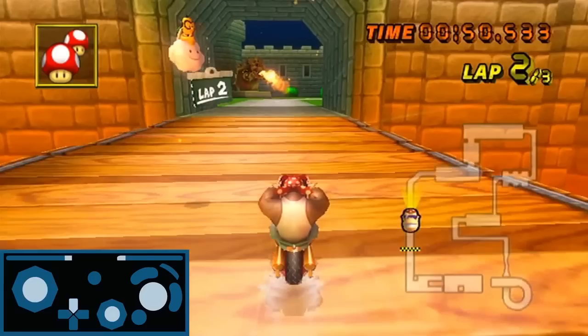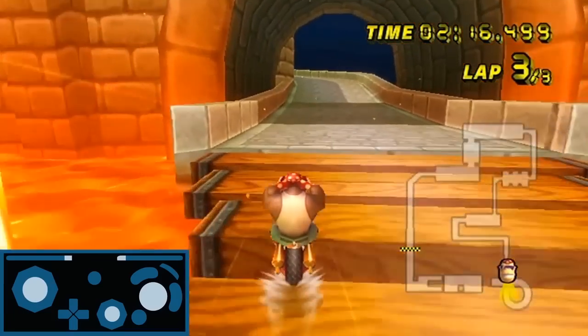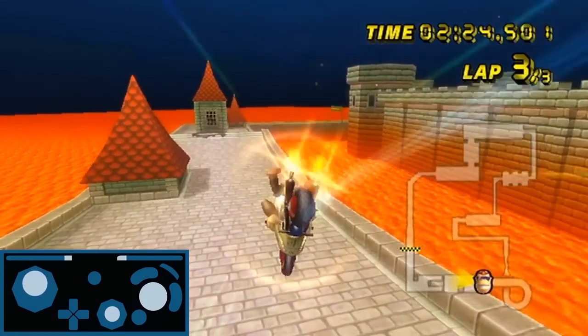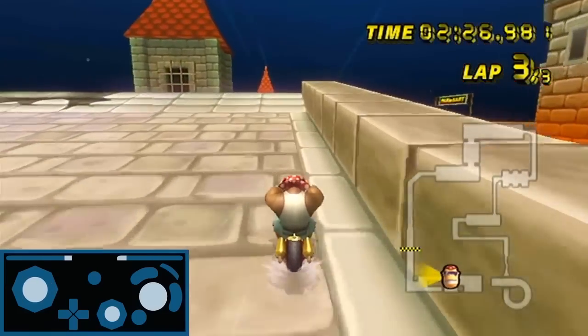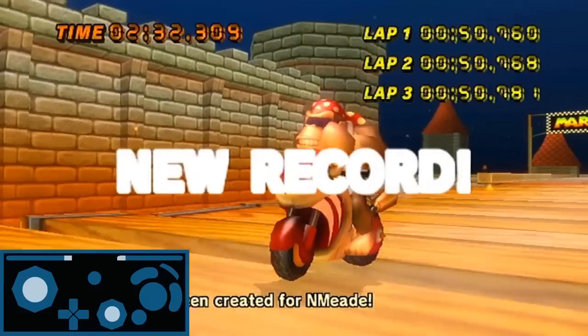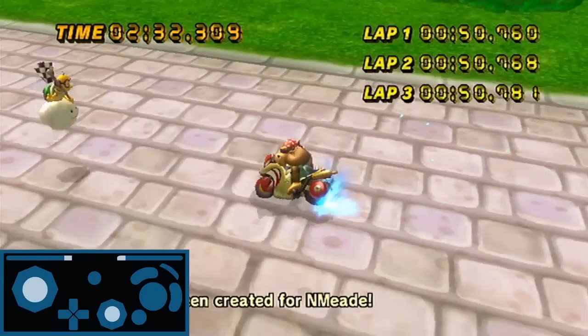Nothing notably changes on each lap, besides: being very fast on lap two to go under the thwomp in the first thwomp room — same applies on lap three; being on very low 2:31 pace where you can go around to the left of the sliding thwomp in the last thwomp room; or thirdly, if you're trying to sub-2:33, the fire pillar is just shooting up at the end. For the fire pillar scenario: align yourself to the very left, hop onto the trick panel and turn and trick at the same time avoiding the fire pillar, landing in the general area and taking the ending sequence as normal. To safely beat the fire pillar on lap three, you want at least a 50.8 on lap one and 50.8 on lap two with lap three going cleanly.